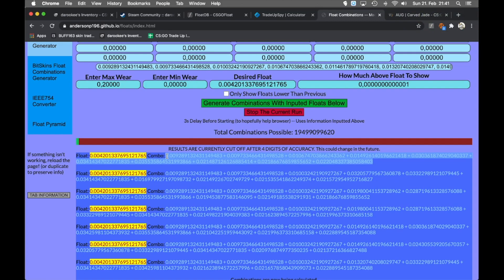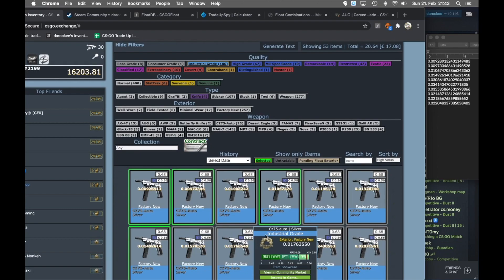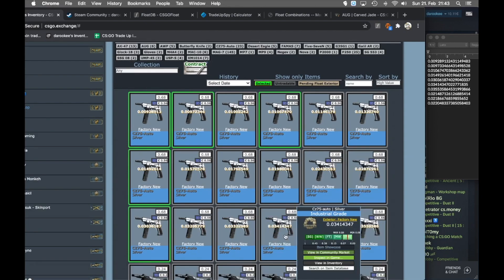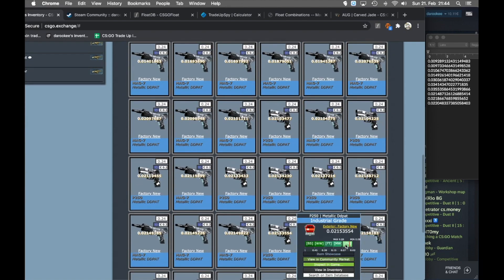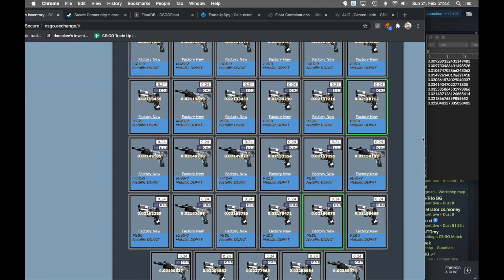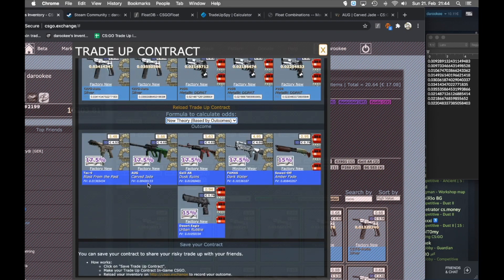If any of you knows how to use this tool better, especially with a combination of input and filler skins, let me know - post a comment. So this time we found our combination. I go to CSGO Exchange, sort by best condition, and select the floats. On the right side I have them in the combination in another sheet so it's quick and easy. I select all of them - the five Ancient ones first, then the Train ones.